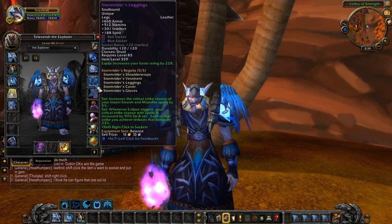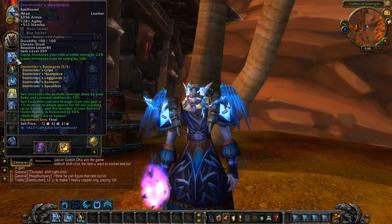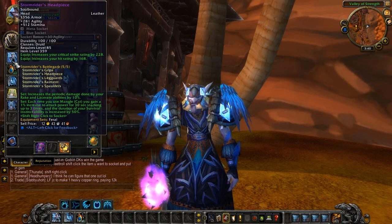Now we'll switch over to feral. Stormrider's Headpiece: 1,356 armor, 281 agility, 512 stamina, a meta and a blue socket with plus 30 agility bonus. 228 is the crit and 168 is the hit. Let's have a look at some set bonuses. Two-piece increases the periodic damage done by your Rake and Lacerate by 10%. And four-piece: each time you use Mangle in cat form, you gain a 1% increase to attack power for 30 seconds, stacking up to three times. And the duration of your Survival Instinct ability is increased by 50%.